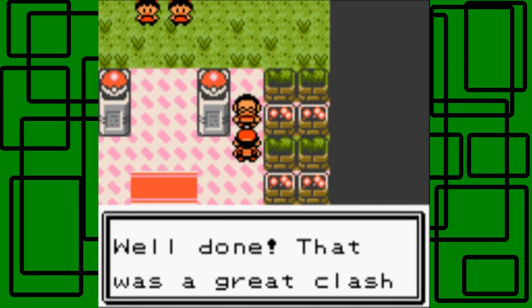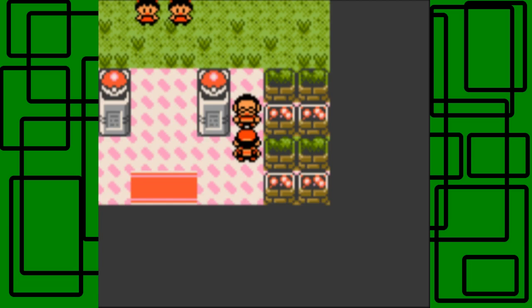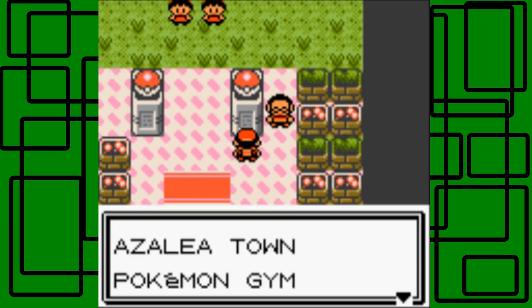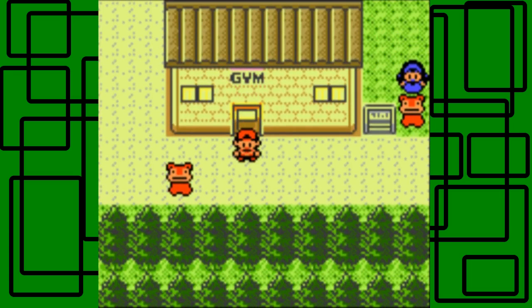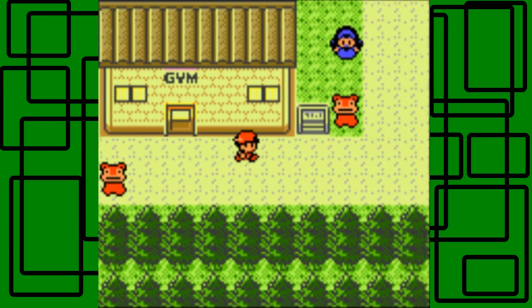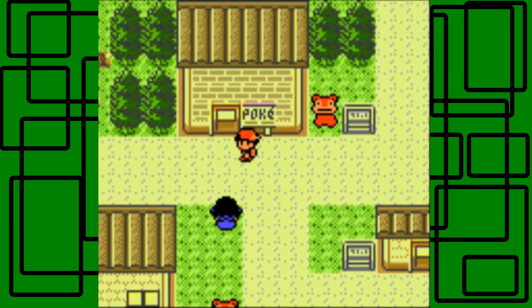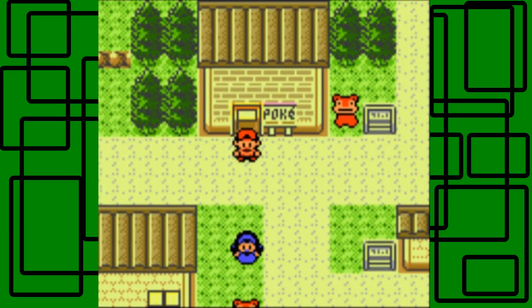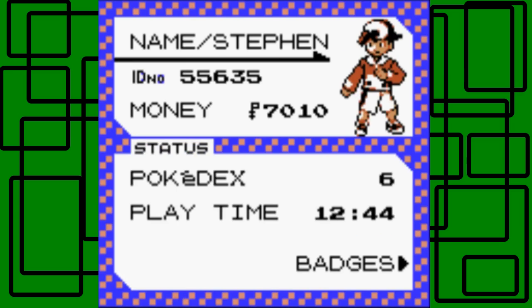The Advice Giver says 'Well done. That was a clash of talented young trainers. With people like you, the future of Pokemon is bright.' My earbud fell out of my ear — a little technical difficulty. Let's heal my Pokemon. We got the Hive Badge to show off. Our Pokedex has 6 entries, playtime is 12 hours and 44 minutes, and we have 7,010 Poke Dollars. We now have two badges — the Hive Badge kind of looks like a ladybug, honestly.